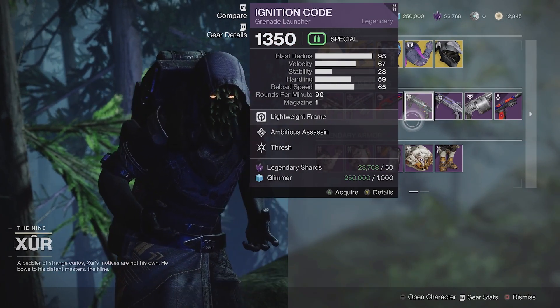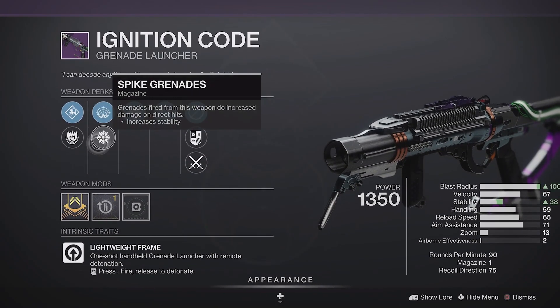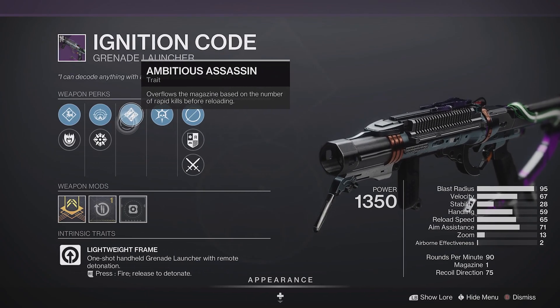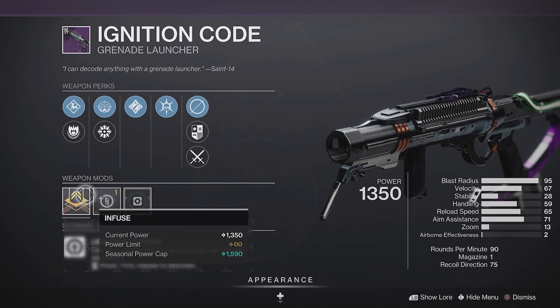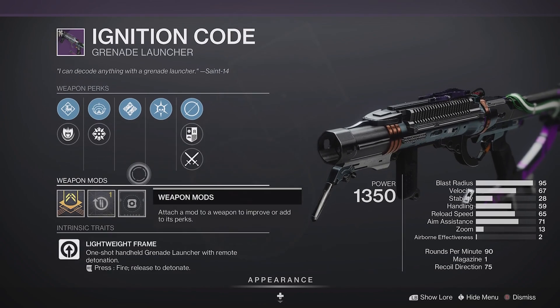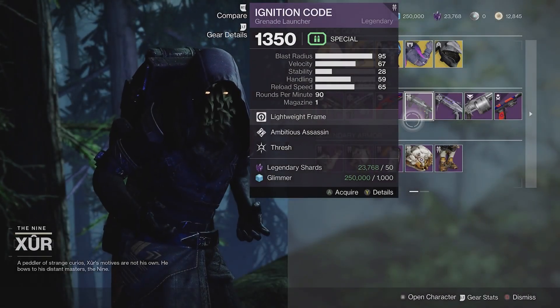And then we've got Ignition Code. I like this grenade launcher. It has spike grenades, which is very important. Ambitious Assassin could be pretty good with this combo, and Thresh, which is always a good perk. It's also got a Reload Speed Masterwork, which is my choice of masterwork on grenade launchers. So overall, this is pretty dang good. I would consider picking this up.